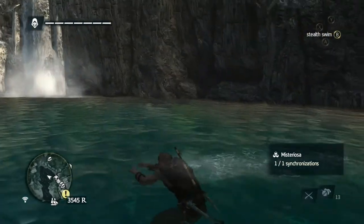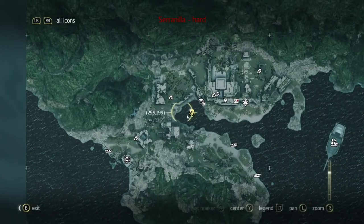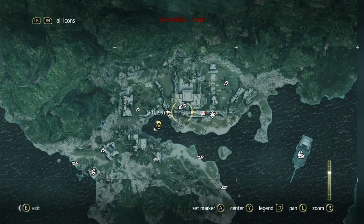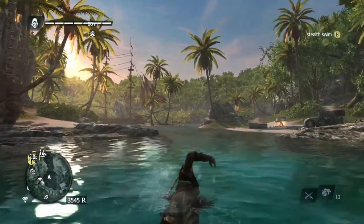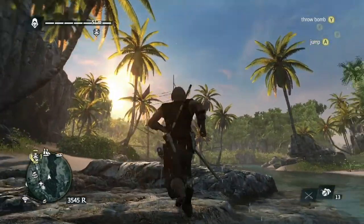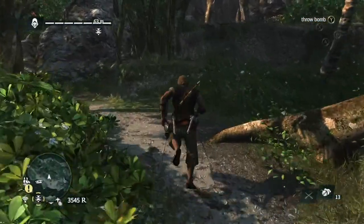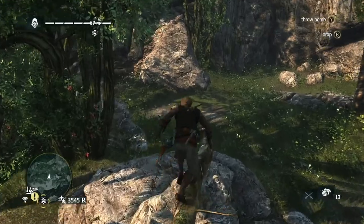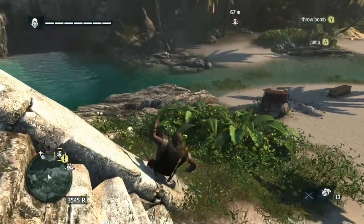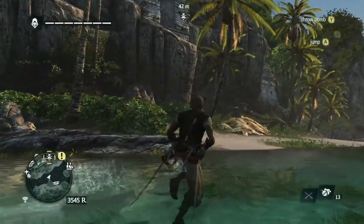That's why you need to start unlocking viewpoints — for the ability to fast travel. Now that Kenway has unlocked the island of Mysteriosa, he can go look around for treasure and other such things. There are two Mayan stela that Kenway can look for, and there's also a map. I will explain the importance of treasure maps in another video — they lead to improvements for the Jackdaw or gold, which is another important thing to improve the Jackdaw.